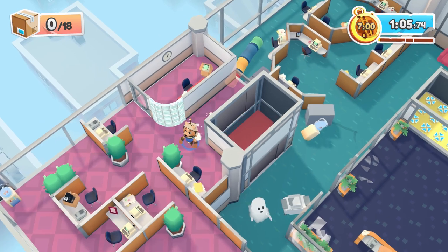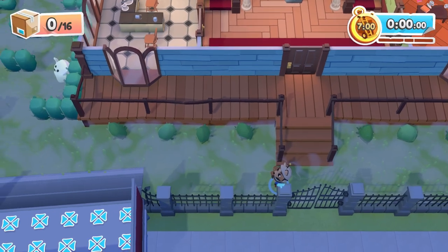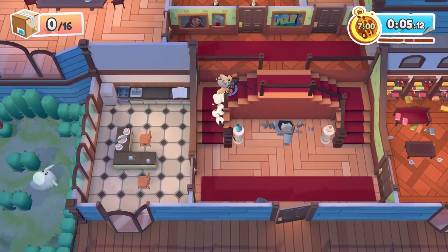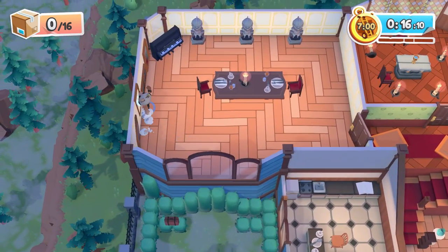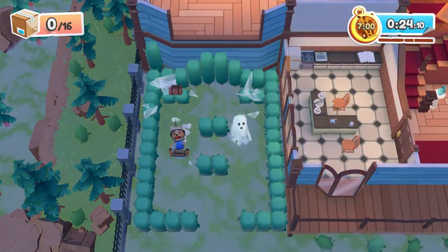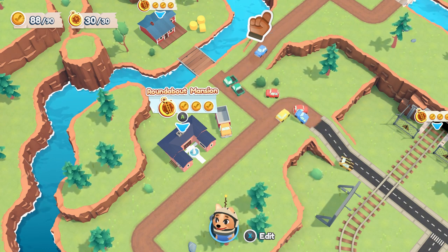Also note: you need to not smack the ghosts for an achievement. There are about four or five levels with ghosts, and when you play through them the first time you want to avoid smacking them. Next is Dread Manor — objectives: bust the ghost, deliver the helmet, and mess up the artwork. You do need to smack a ghost here, but save that for later after getting the no-ghost-smacking achievement. No mailbox, no bathroom. The helmet needs to be delivered. The paintings on the wall need to be knocked down — some are in the main room and the rest are in the side room. The hidden console is also in that room.